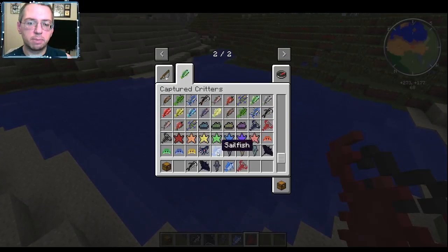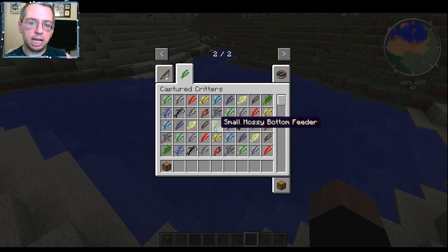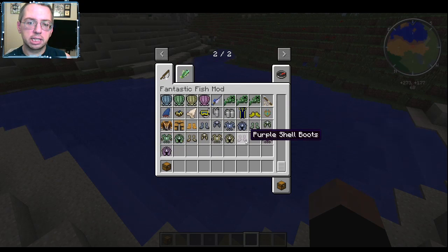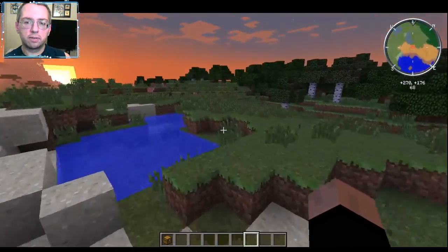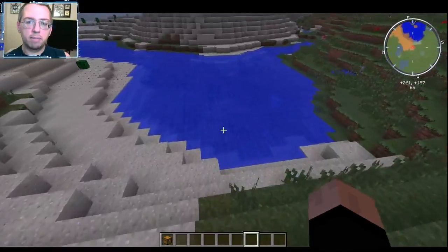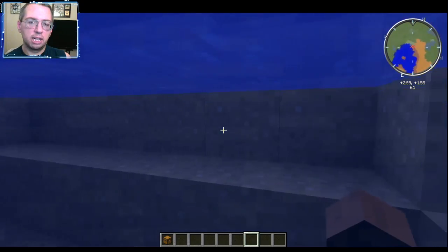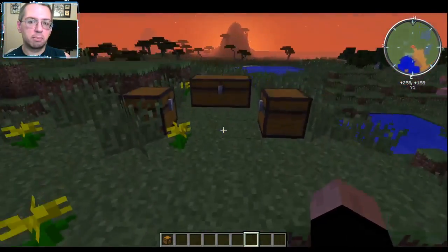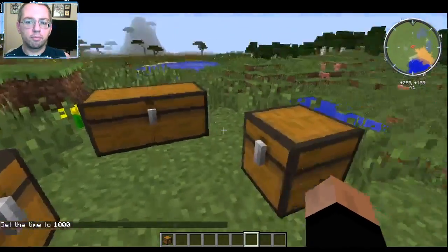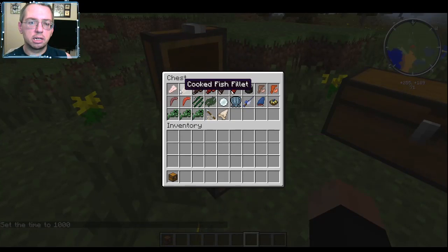One thing I like about this mod is - even though it's for 1.7.10 - it does add some different types of fish and other things found in later versions. For the fish themselves, it adds stuff that really doesn't look out of place. The best kind of mods are the ones that blend in seamlessly to your Minecraft world.